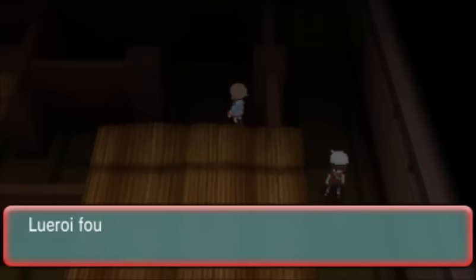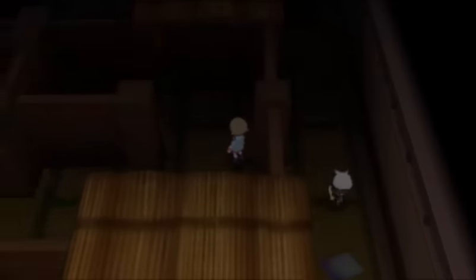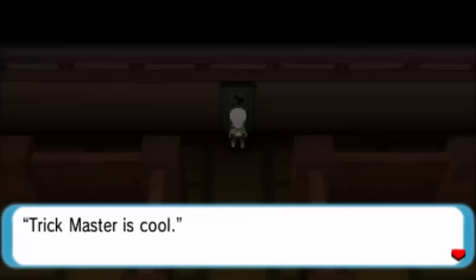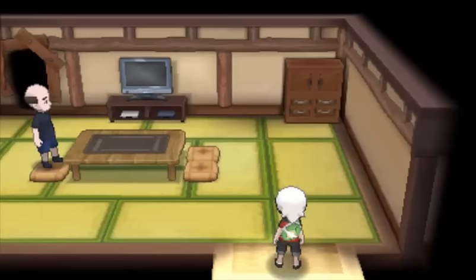That's it — we're going to take down all the trainers in the Trick House. Now all we have to do is get through this incredibly dark room that apparently requires Flash. You just want to work your way up to the top here, and there's a secret set of stairs. You can go underground all the way to the front part here, and there's the scroll so you can get through the end of the maze. You can also grab another Lum Berry. This little underground tunnel is pretty cool — that actually could have taken a lot of work to dig. Maybe that's what the servants were for.